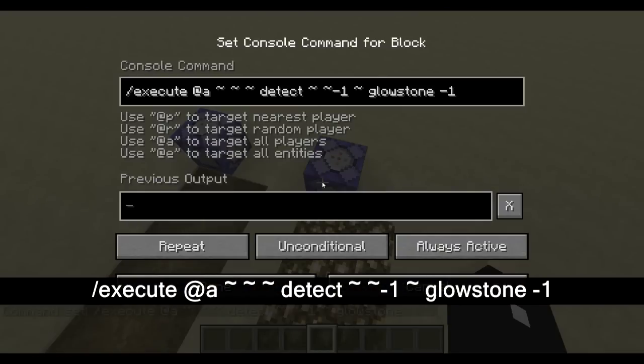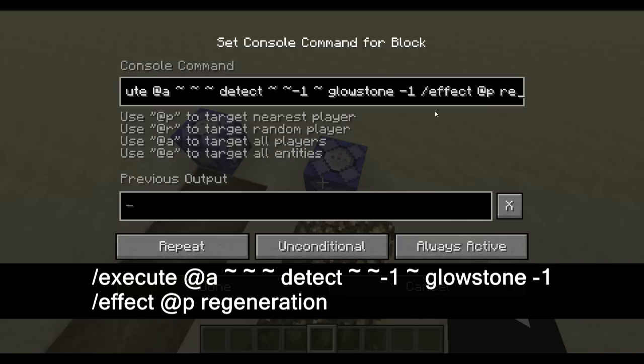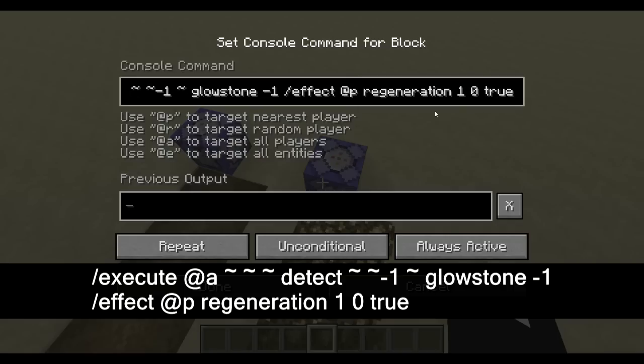Then I'm going to put a negative one here which means any type of glowstone. And then we're going to go /effect @p — that targets the nearest player to whoever has detected the glowstone underneath. We're going to say regeneration for one second, level zero which actually means level one, and we're going to write the word 'true' here which means hide particles.